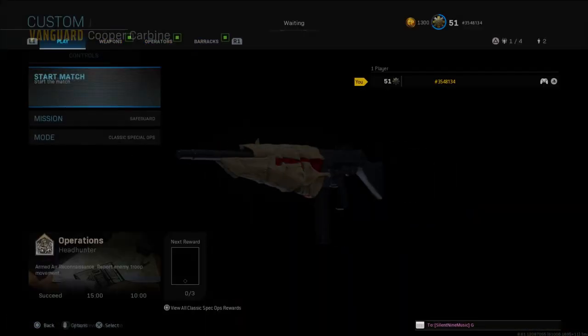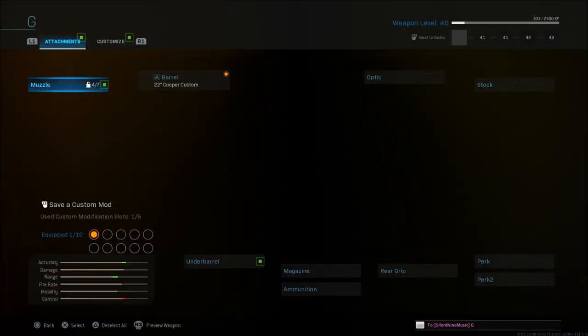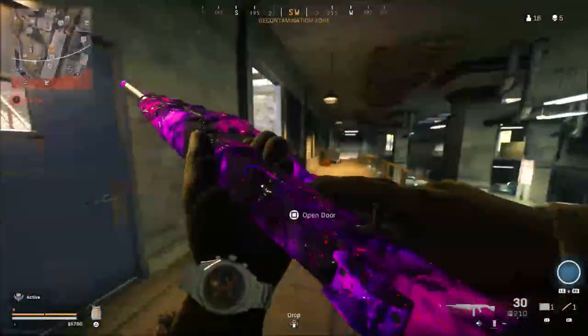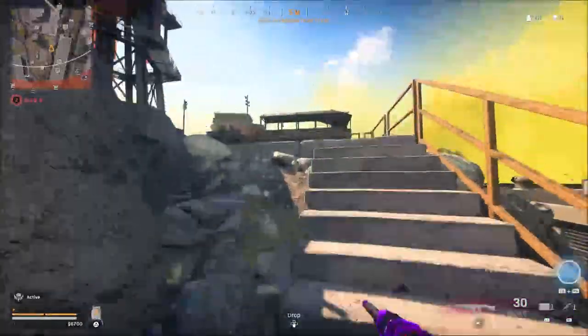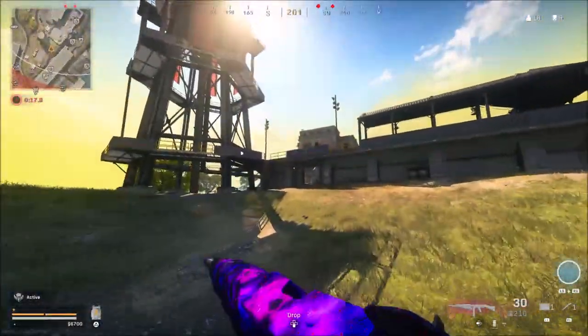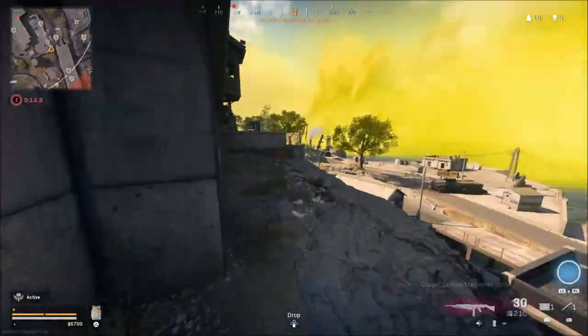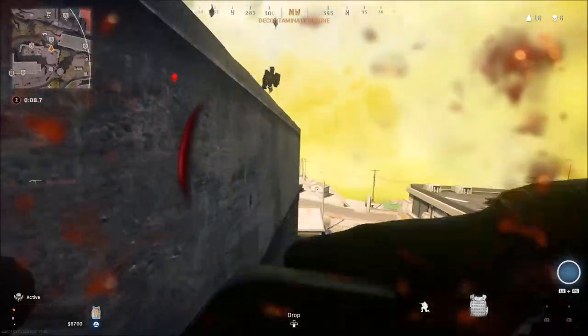Once you're done choosing attachments, go into a private match in Spec Ops, back out, and you'll be able to save this as a custom mod or blueprint and use it in game as well. If you have any questions about this glitch, let me know in the comment section below. If you need anybody to help you, leave your Activision ID so anyone can help you with this glitch. Huge shout out to the founders — be sure to check them out, their links are in the description below. That's going to be it from Styles, signing out.